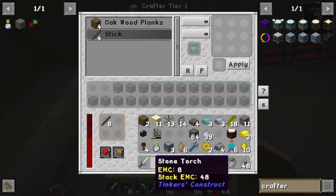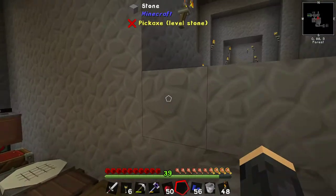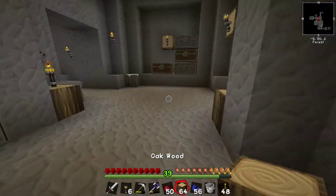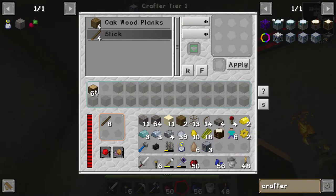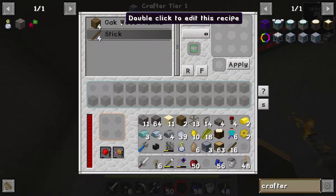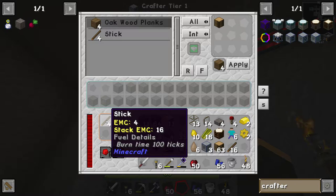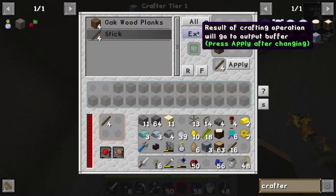This is actually a really good place to put this. It has remembered it. I put wood in here - this should do what I think it's going to do. We got sticks. Basically what happened is it went really quickly - it turned the wood into oak wood planks, and then immediately those turned into sticks. The wood turned into planks which went into the input buffer, as I asked, and then into the output buffer as sticks.